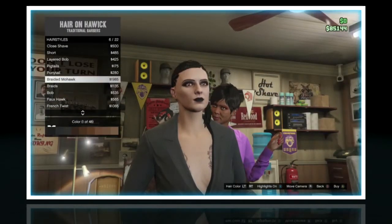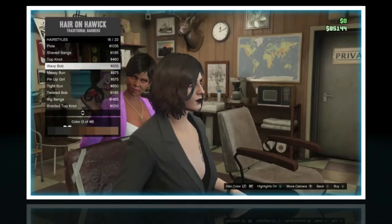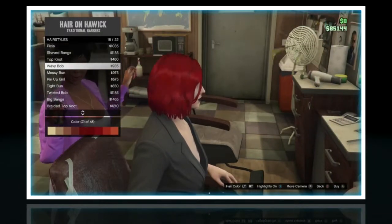For the hair color, you can basically just make it any shade of red that you want, and it just needs to be the wavy bob haircut. But you can change it to the straight haircut if you want to make the Captain America version.